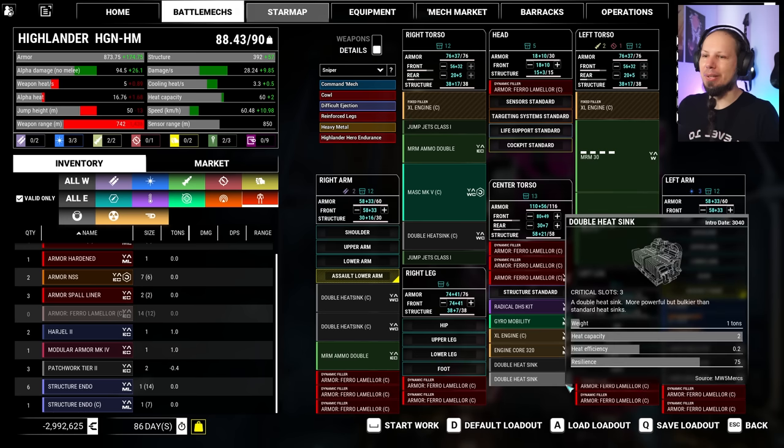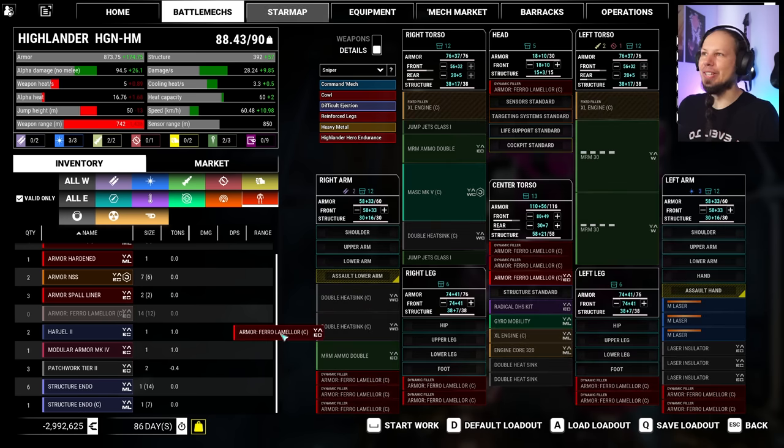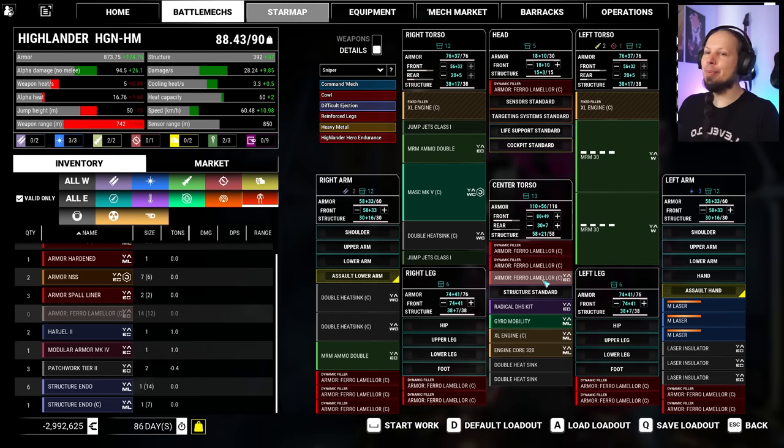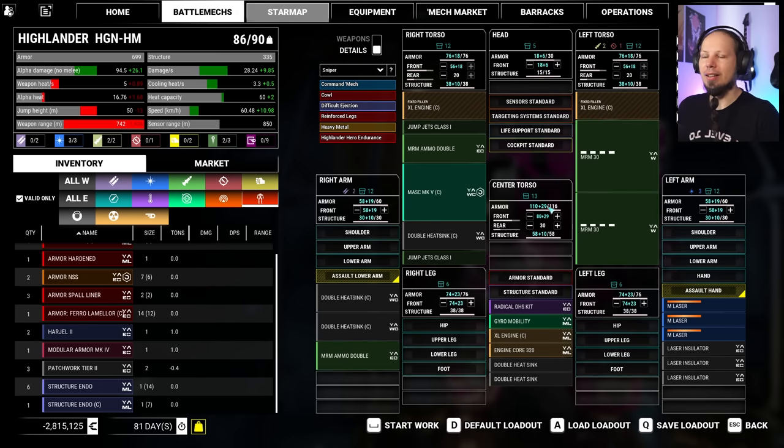We did lose jump jets and ammo, obviously. I think I cannot take it right now. This would be really good on an energy-based build where you don't need that much weight. The slot usage is a problem. But it's great — it gets us 27 extra armor points and structure on top of that in the center torso. I want that. How do I get it? I could not use the medium lasers, but then what?